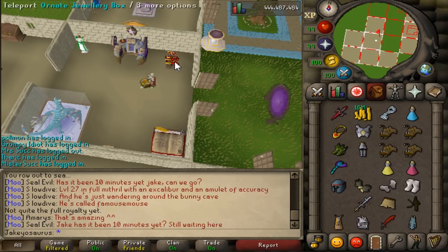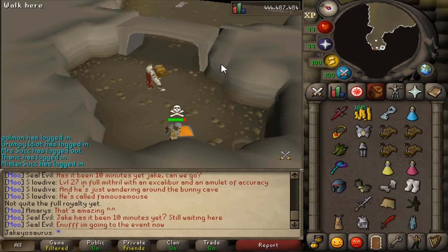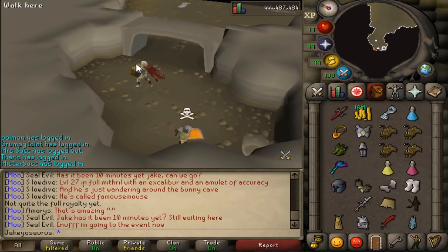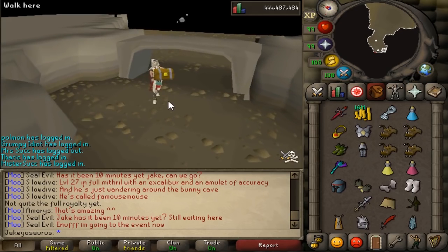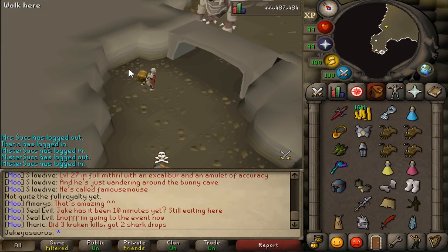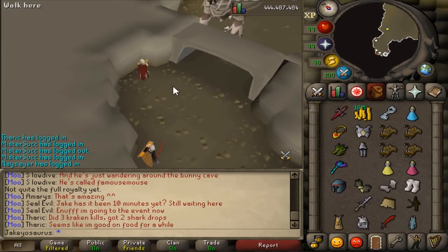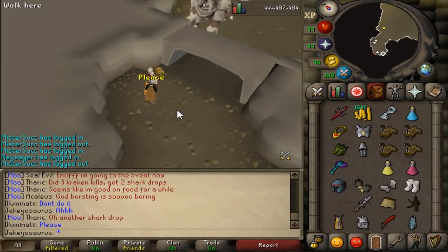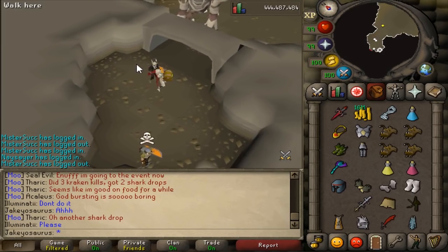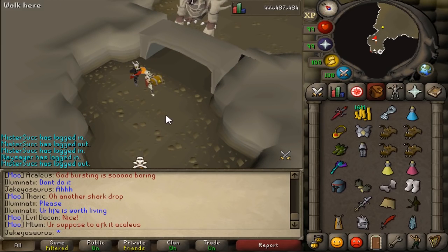Now, the Corporal Beast and God Wars Dungeon updates. I can't really show you the Corp one, but I can explain it. So when entering the Corporal Cave, Iron Man with a combat level of 90 or higher will be taken to an Iron Man only cave, so they can't be harassed by normal players. Like if there was an Iron Man killing Corp, I could run in and just poke it and then he wouldn't get the drop. If you're below level 90 combat as an Iron Man, you get taken to the normal Corp cave. Corp works exactly the same otherwise — just two different caves. This is only done because people would harass Iron Men while they're trying to kill Corp.